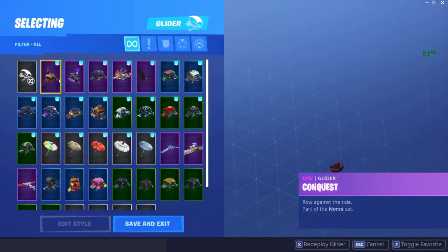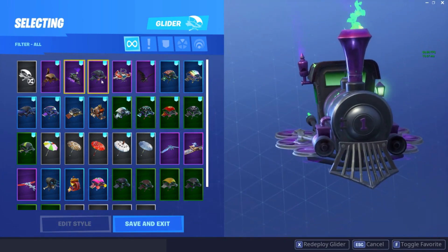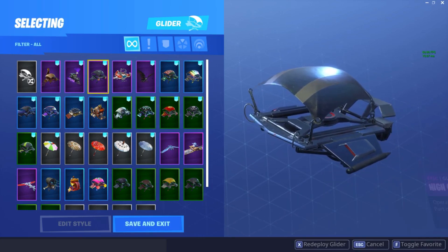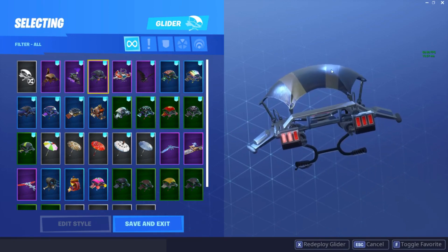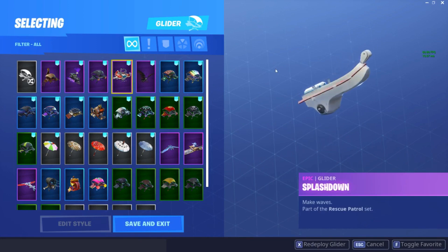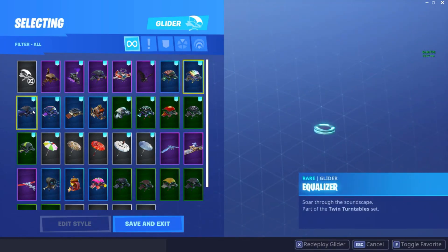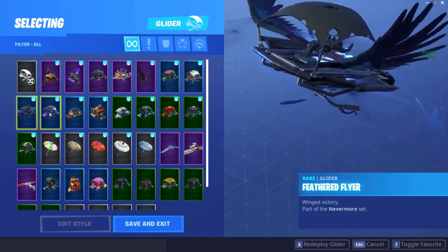Hopping over to my gliders now. We have Conquest, we have Dark Engine - this isn't coming back either, this is from the 49ers event. High Octane - you had to hit tier 100 on the Season 3 Battle Pass and then do another set of challenges, which weren't too easy in my opinion. But I got them done. This is even rarer than John Wick - probably my rarest thing in the game, to be honest, except for probably my soccer skin or my Baller emote. Then we have Swarm, Cozy Coaster, Equalizer. This isn't coming back either - this was for 14 years of fun, but then again, who knows, because that has been re-released.